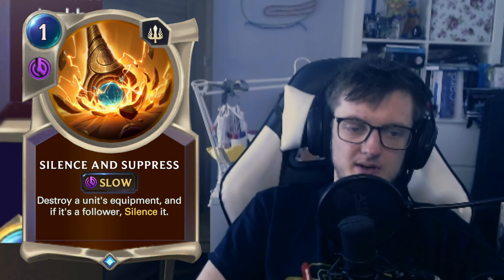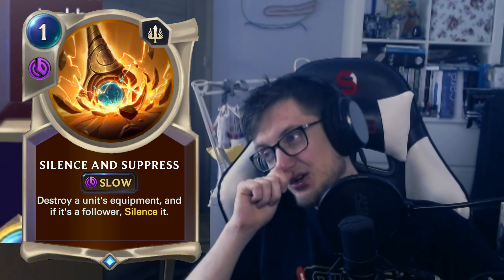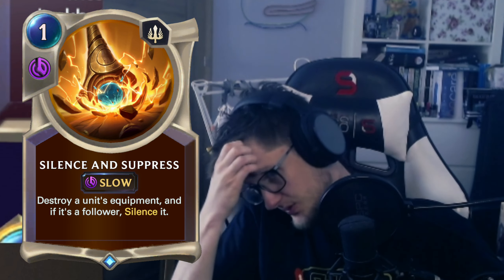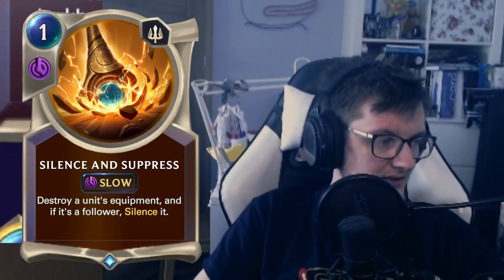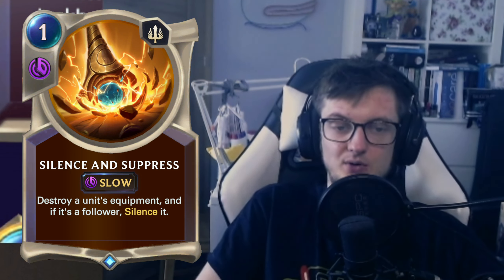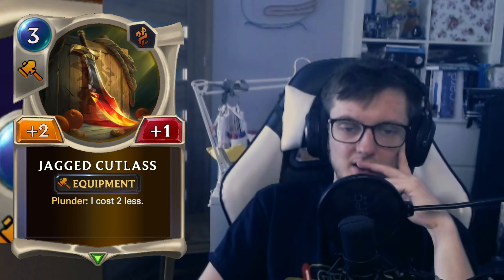Demacia one mana slow: silence and suppress, destroy if it has equipment, and if it's a follower silence it. This is like one of those super sideboard cards — for one mana, super broken. But if you run into a control deck, what does this card do in your Demacia deck? At worst it's equinox, right? The better equinox. But equinox is not a playable card — the upside of equinox is that you invoke it and don't take it when you don't need it. This is always equinox, but better.